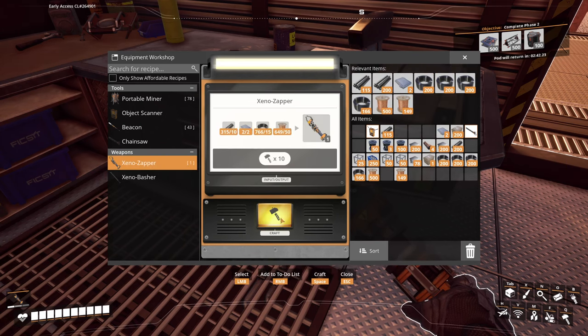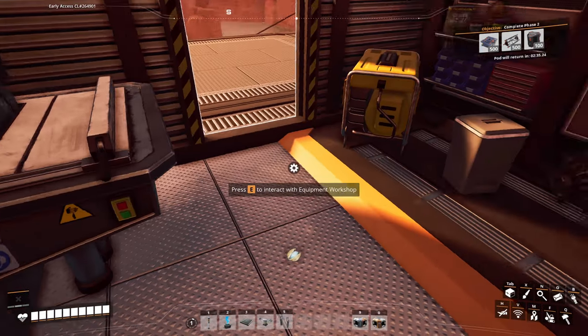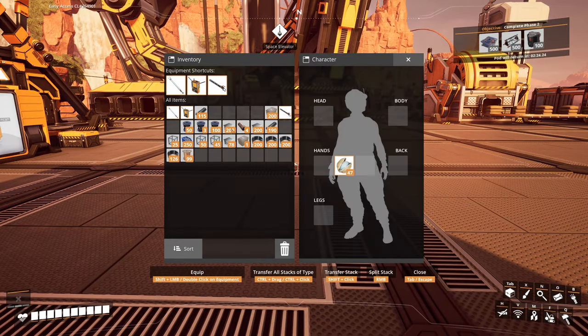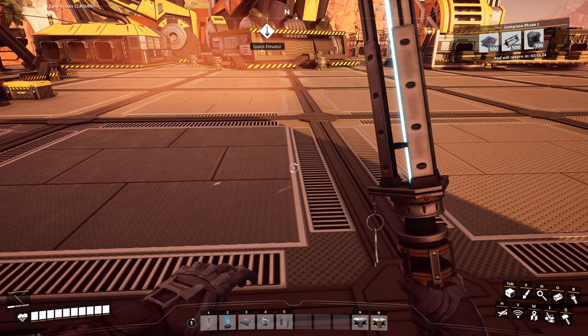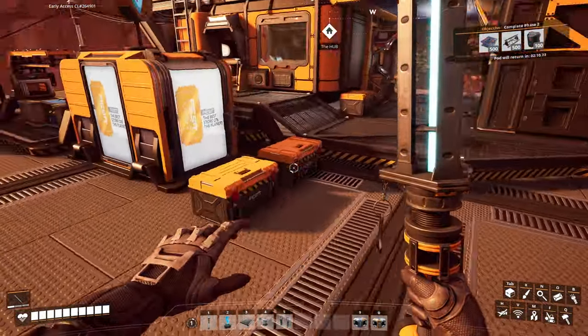Xeno zapper — make one more zapper. I'm gonna take my zapper out of my inventory and then make a xeno basher. We'll put that on here because that's a good place to put it. Now I got my stabby stick — now some people are in trouble.